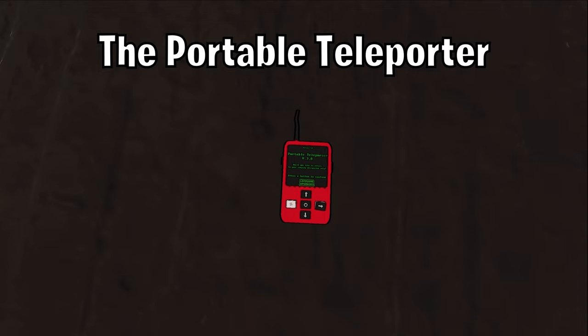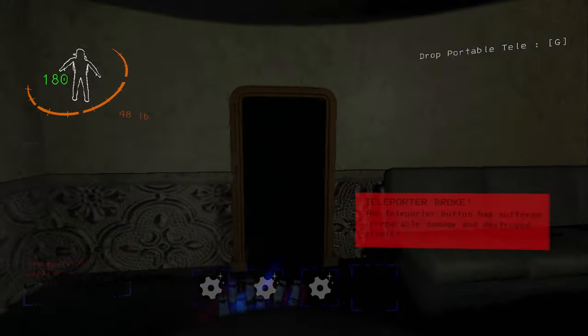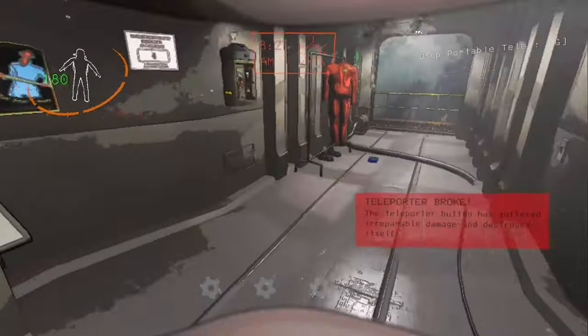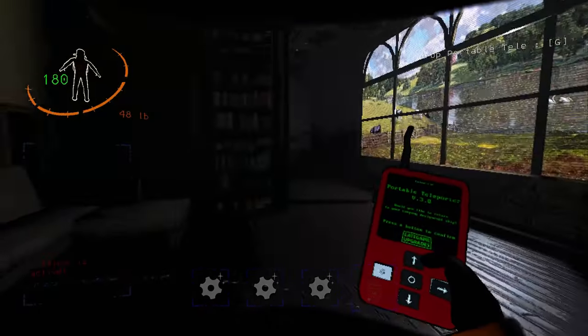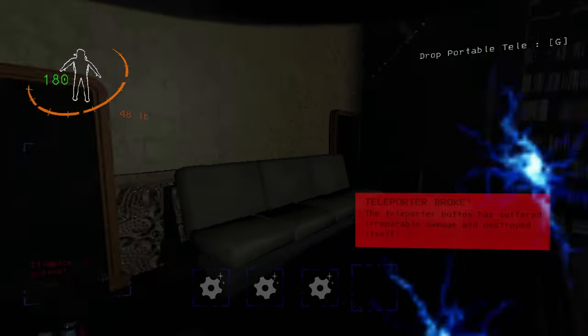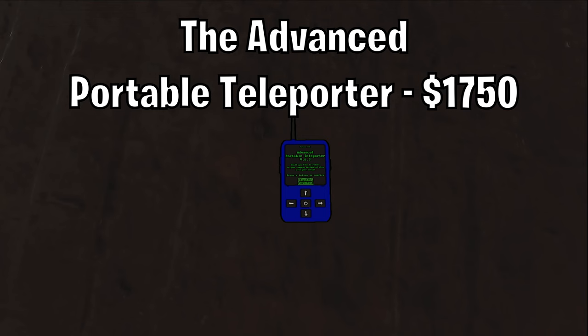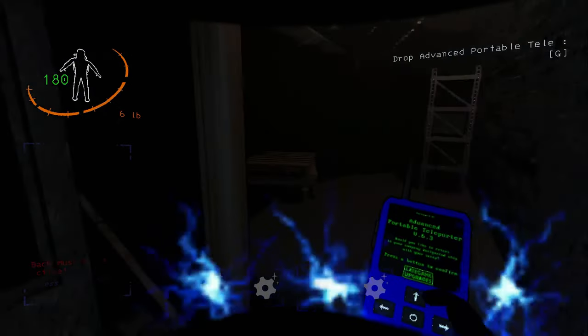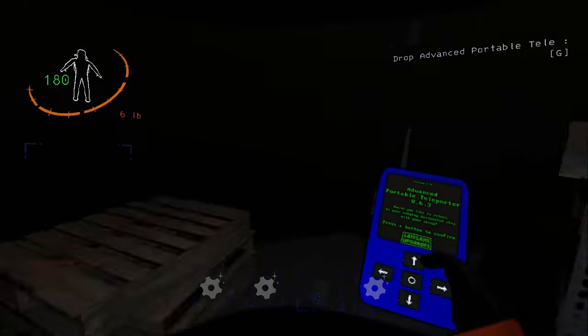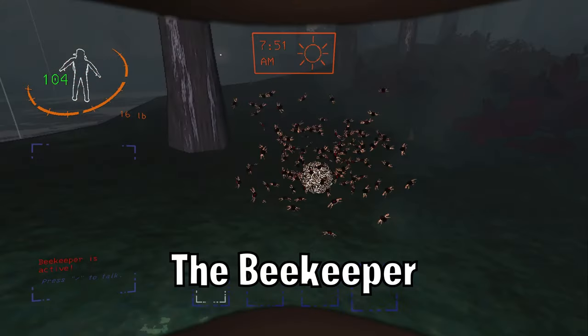The Portable Teleporter. This item will teleport you and your items back to the ship. However, it does have a 90% chance to be destroyed on use, so use it wisely. The Advanced Portable Teleporter. This item functions the same as the portable teleporter, but the chance for it to be destroyed is at 20%.